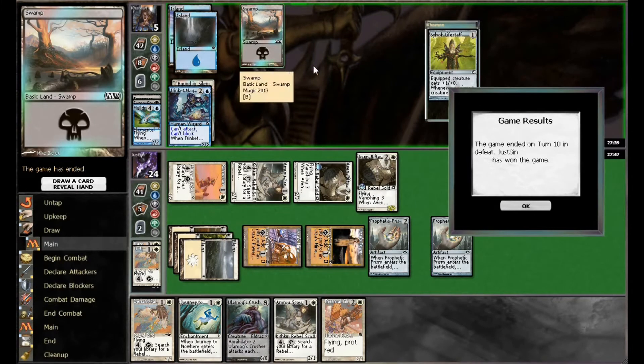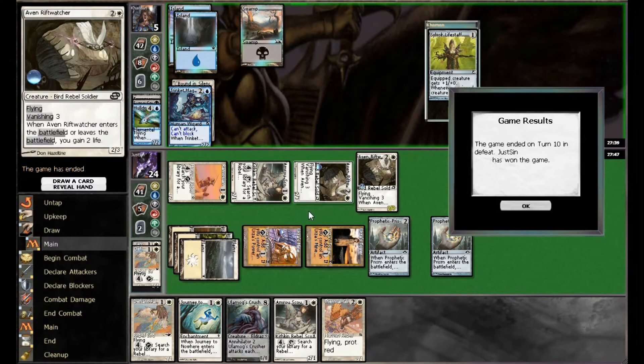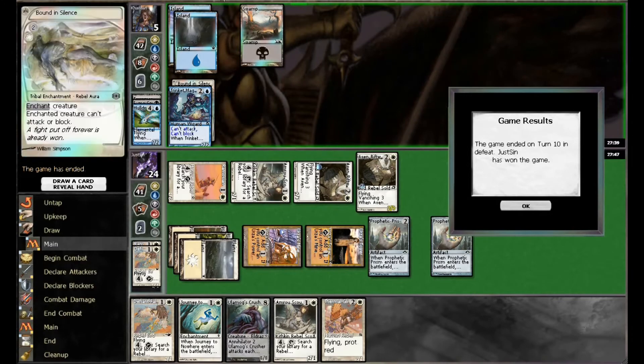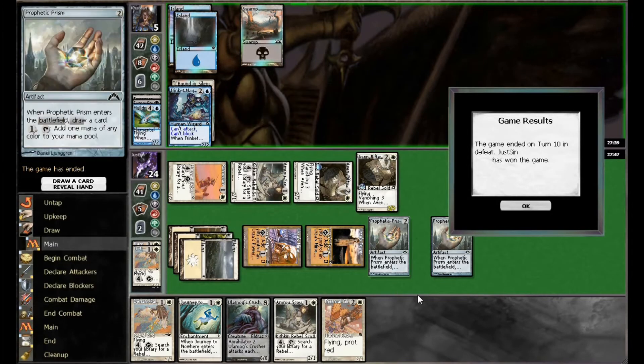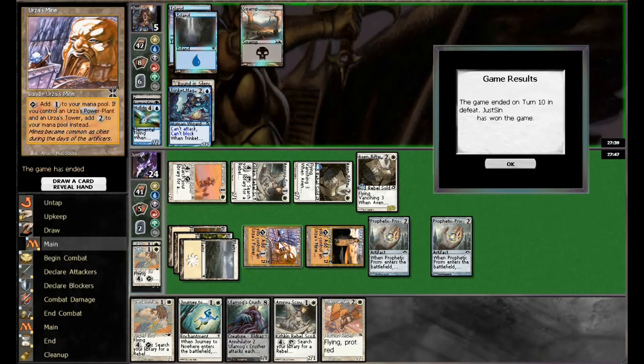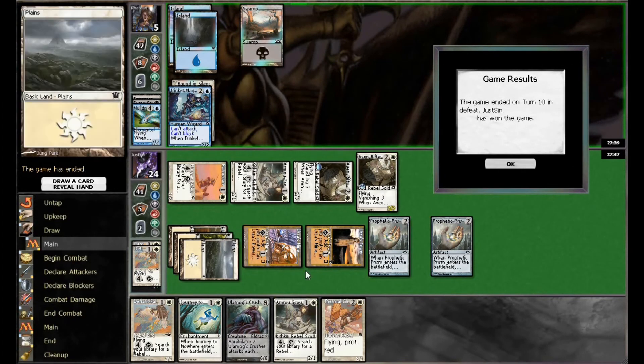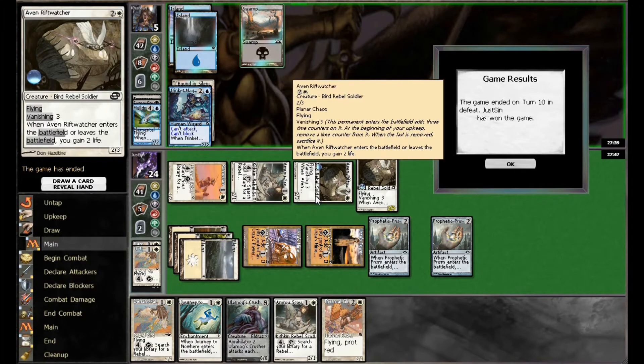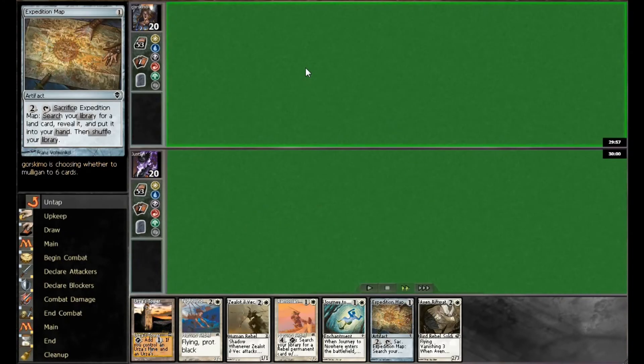He still did not have a land or a play. Next turn this Rift Watcher was going to die and I would have swung through for lethal damage, so he clearly didn't have anything to stop that. Not a great game — we didn't find our Tron piece or get that along — but our opponent was worse off than we were. Stepping into the second game with Rebel Tron.